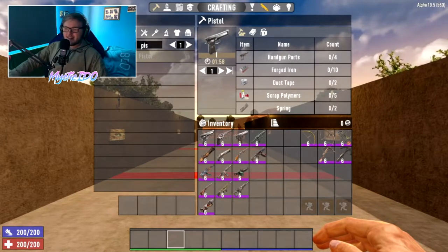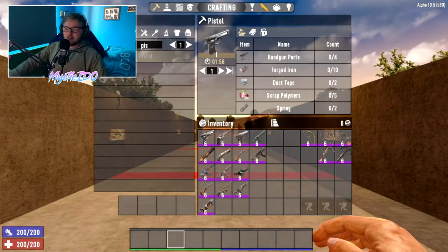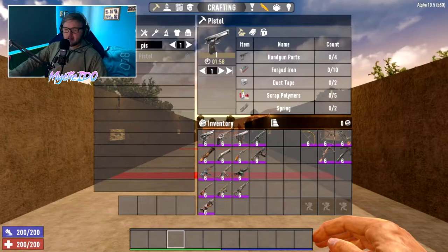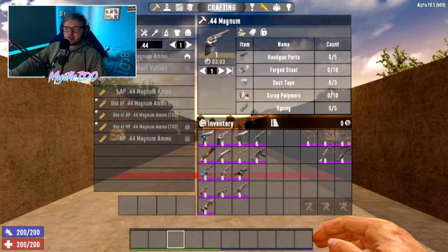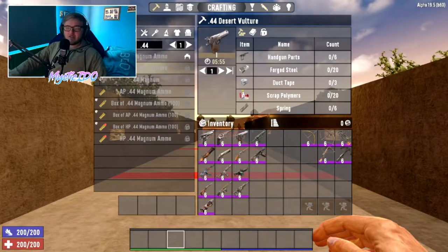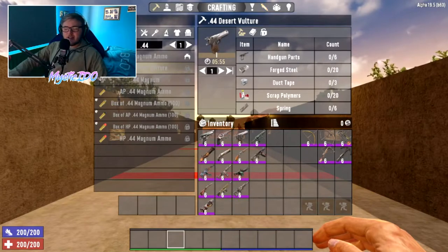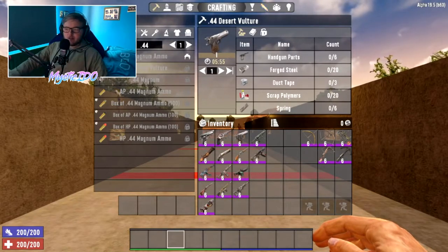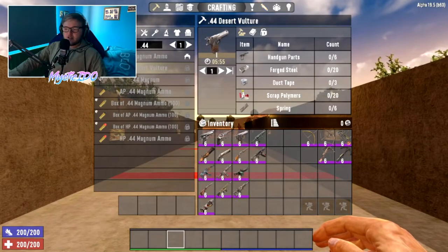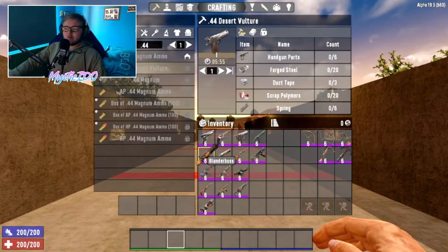To craft the pistol you need 4 handgun parts, 10 forged iron, 2 duct tape, 5 scrap polymers, and 2 springs. For the 44 Magnum you need 5 handgun parts, 10 forged steel, 3 duct tape, 10 scrap polymers, and 5 springs. For the Desert Vulture you need 6 handgun parts, 20 forged steel, 3 duct tape, 20 scrap polymers, and 6 springs. As you can see, with each level going up you need more parts and materials because they are better weapons — most of these are late game crafts and you'll mostly just find them while looting.